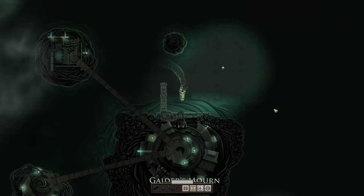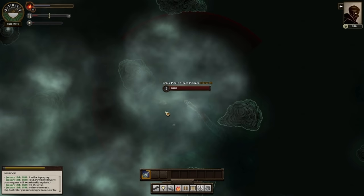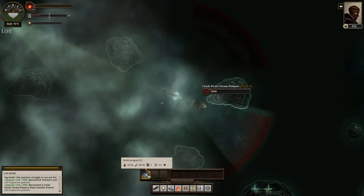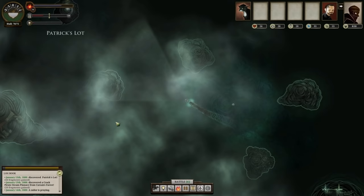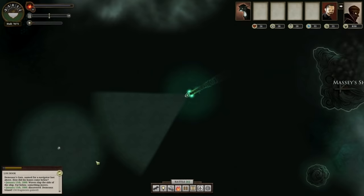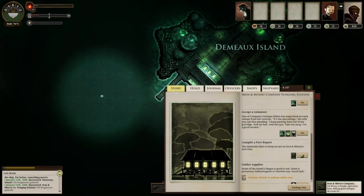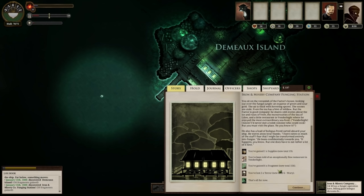Keep heading northwest. There's a Pirate Steam — this was a bit of a messy fight. The trick is just to keep behind them and they won't be able to shoot at you. With the extra damage you'll have them done in no time. I got two extra fuel. You want to be careful about where you're buying fuel — the best place is Mount Palmerston and London, at nine and ten respectively. Demo Island: Tea with the Factor is a good choice because it opens up a restaurant at Venderbite. You've been told of an exceptionally fine restaurant in Venderbite, and gained one supply, six fragments, and lost a couple of terror.